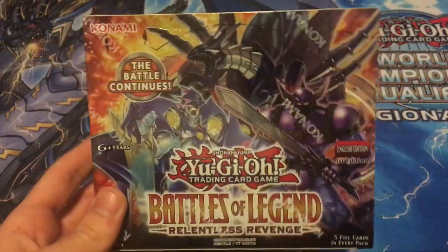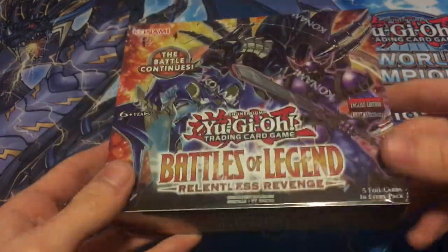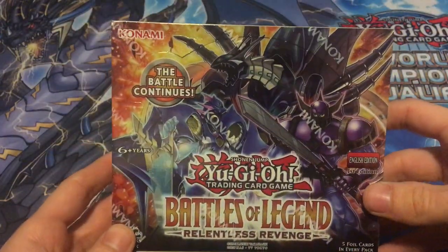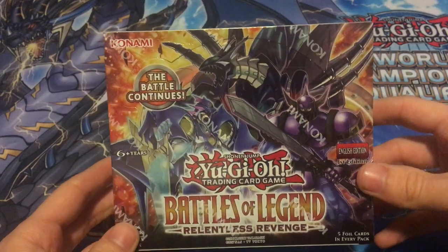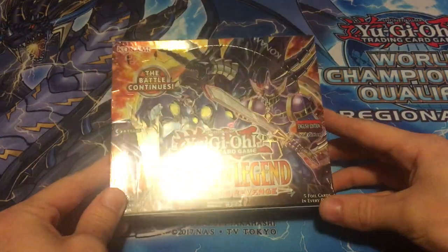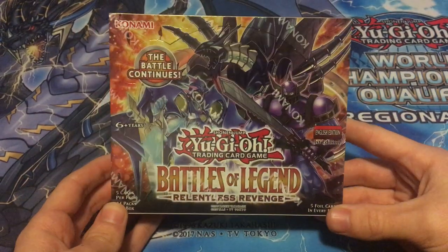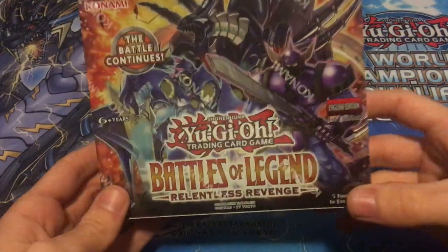The main card we're looking for is Number 75 Bamboozling, and the Cyber Dragon Seeker, and yeah, there's some other good stuff in here - Gami Seal, Brilliant Fusion just went up to like 10 bucks recently, so yeah, there's some really good pulls in here.